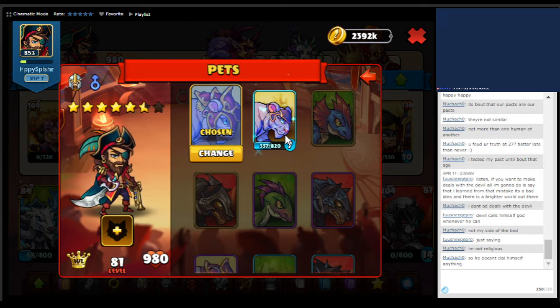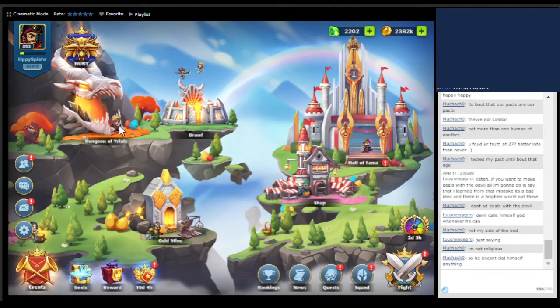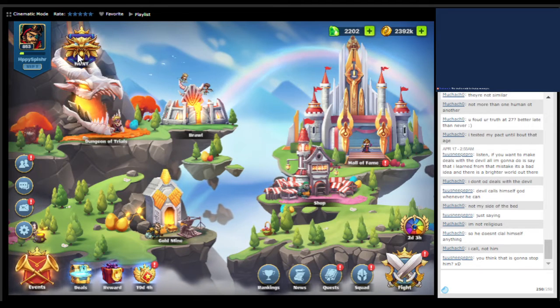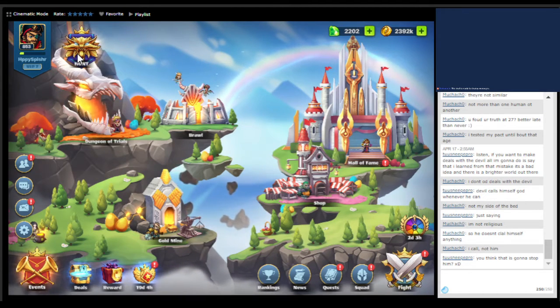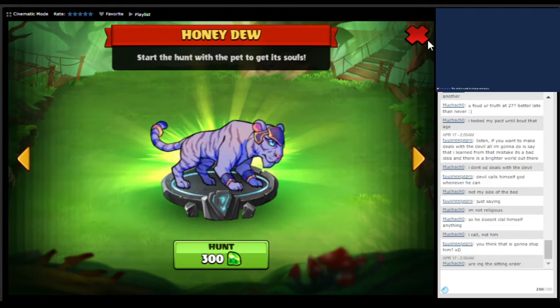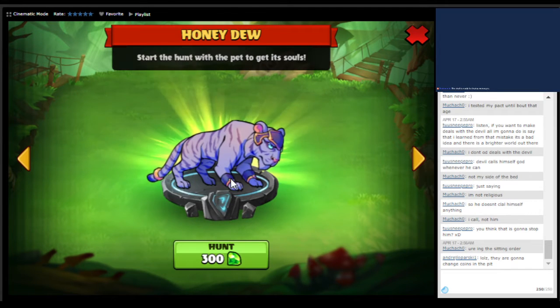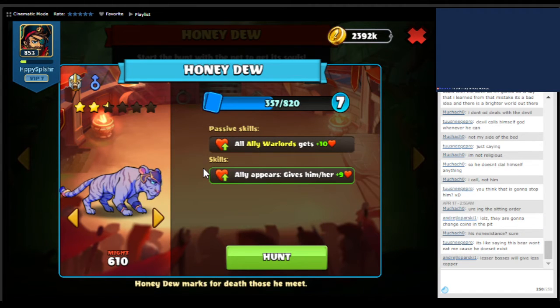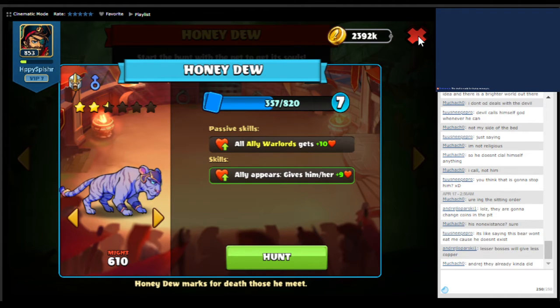In order to get a pet, you would need to complete a set of quests called Hunt, from what I understand. I don't have it activated anymore because I completed those quests. Those quests range from very easy to difficult — things like summoning a certain number of units, opening a certain amount of chests, spending gems, etc. Once you do, you'll be able to complete and get this pet. This particular pet is for free-to-play players. If you want to get a better pet, you would have to spend premium currency — which in this case, since we're on Kongregate, we're using creds.